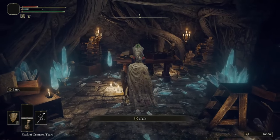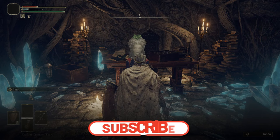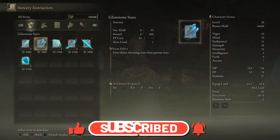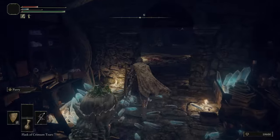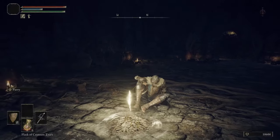Touch grace - it's grass flavor. We'll open this door - there's an NPC in here, Sellen, selling some sorceries. Mostly exposition, but if you are a sorcerer you should come here and buy Scholar's Armament at minimum - the rest are fairly irrelevant. You'll already have Glintstone Arc and Pebble. The Barrage is bad, Glintstone Stars is also bad - but if you're lazy and want to kill bosses without aiming, sure. Let's sit at this grace and head to that Flask of Wondrous Physic.